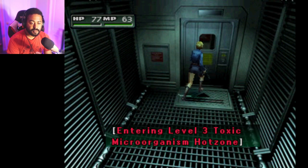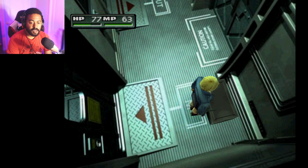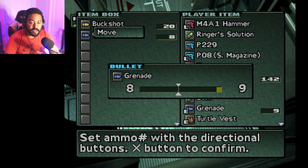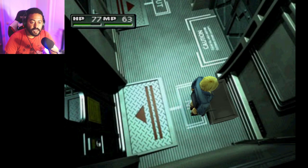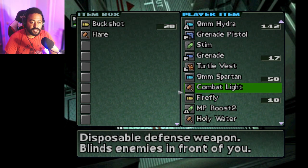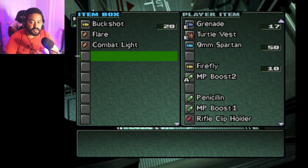Dust chute. We got a phone here and a locker, looks like. Sturdy looking box — we got some buckshots in here and some grenades. Heck yeah. What are we taking? We're moving. We're full on items. Let's go ahead and store these flares. Combat light. Holy water — actually, let's take the holy water.